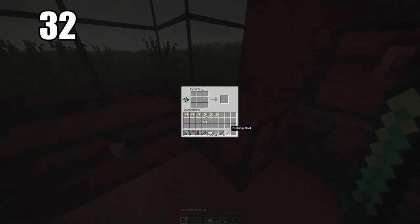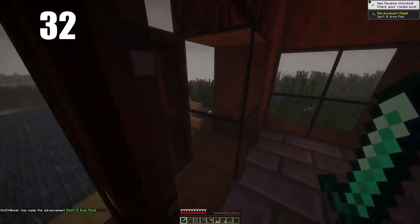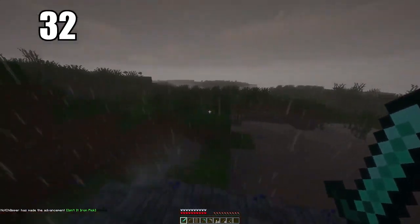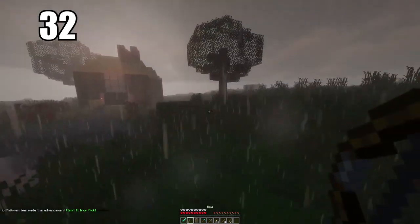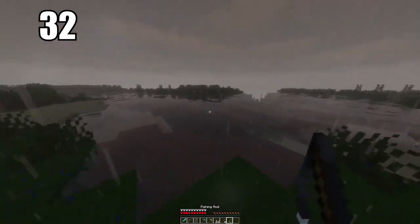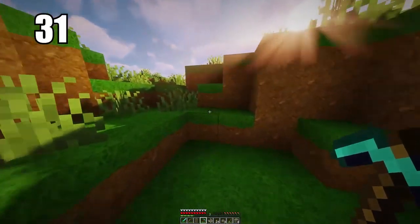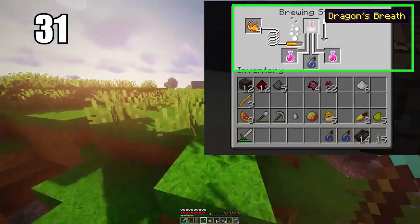Tip number 32: iron is one of the most valuable things in the game even though it's very easy to find. It is the best multi-purpose ore you can ever have. I recommend using all of your iron to make your everyday tools — your swords, pickaxes, armor, and so on. Diamond stuff should be reserved for only when you really need it. You should have loads of iron tools in circulation, and if one breaks it doesn't matter because the resource is very easy to find.